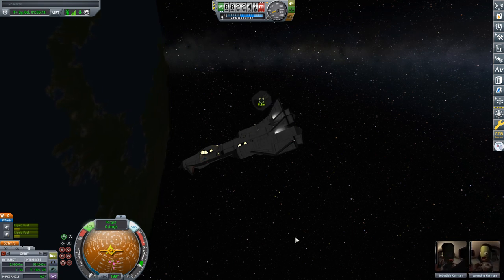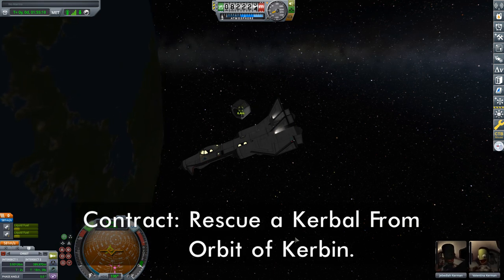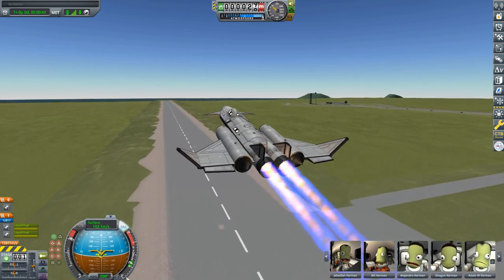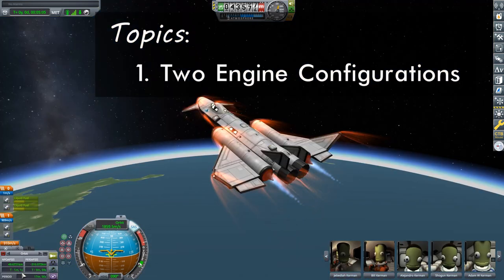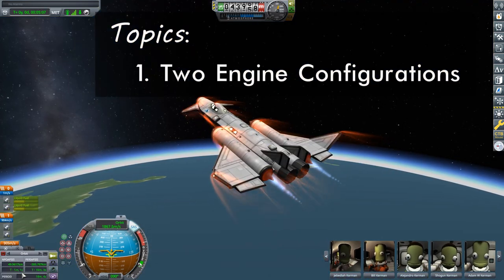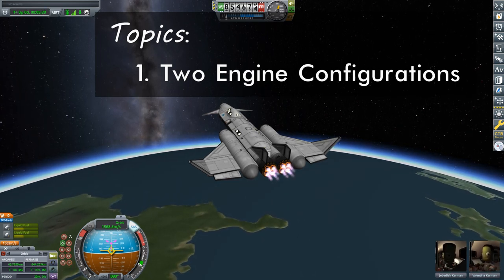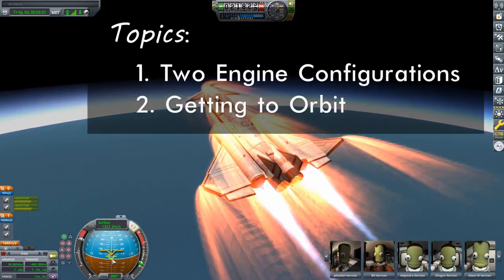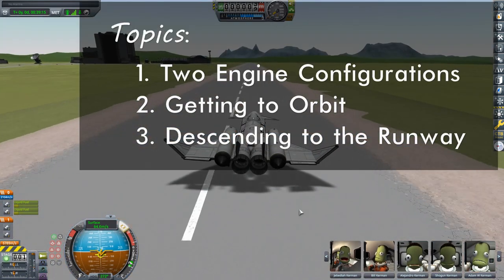Today I will be showing you how to build and fly an SSTO space plane in order to satisfy the contract to rescue a Kerbal from orbit of Kerbin. In fact, I will be building two. One will use a combination of air-breathing jet engines and rocket engines, specifically the J-X4 Whiplash and the T-1 Dart toroidal aerospike, while the other will feature the versatile CR-7 Rapier engine. Along with the builds, I will be showing you how to get your space planes efficiently into orbit and how to bring it back down to the surface and safely land it on the runway.